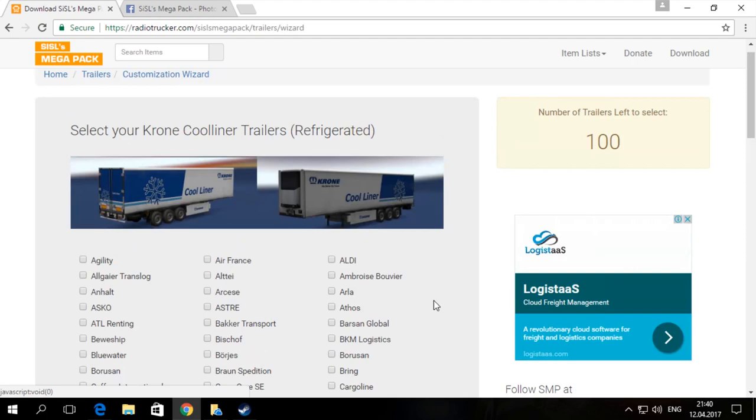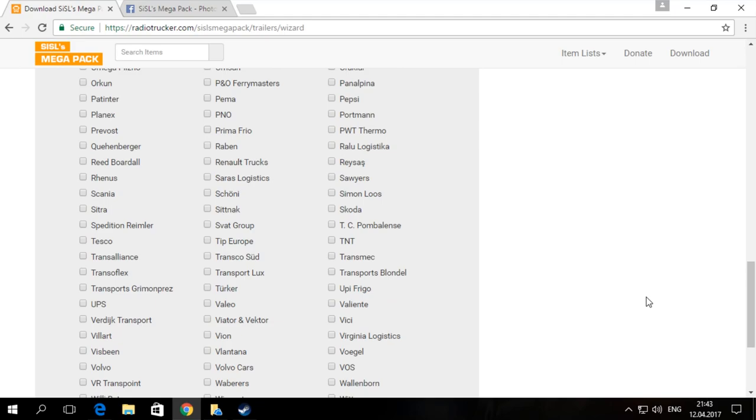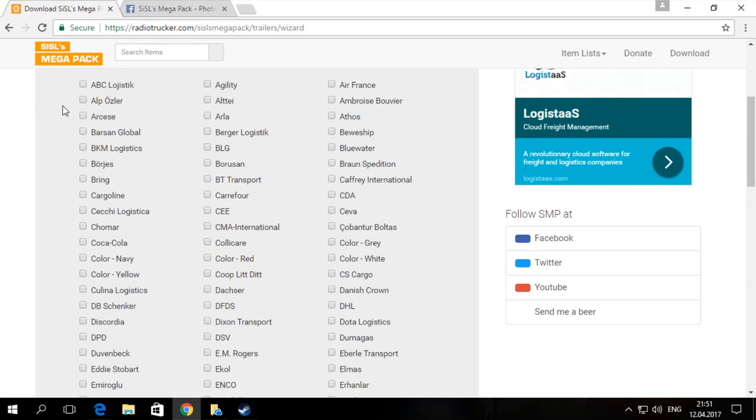Pressing the Next button will take you to the next type of trailers. The next page is refrigerated trailers, which have AC cooling units. Here I will pick Borusan, Dasco, SWAT Group, and Eddie Stobart to show different trailers.